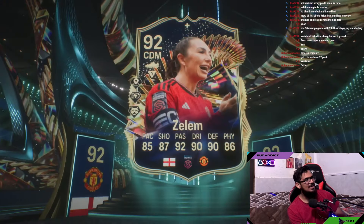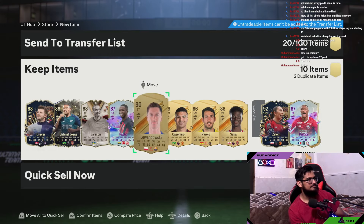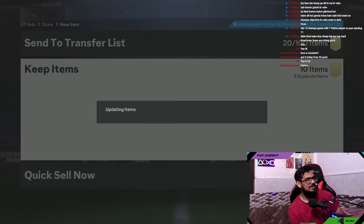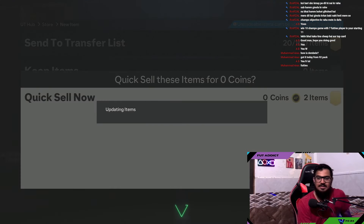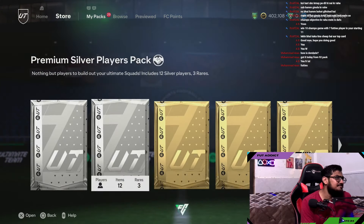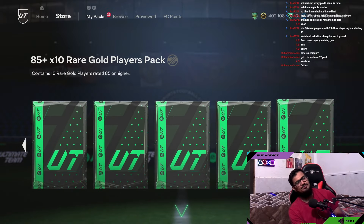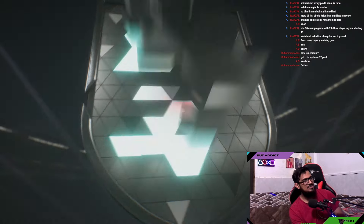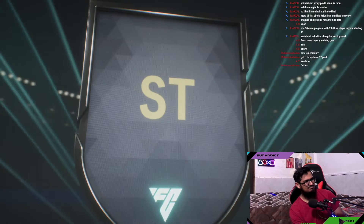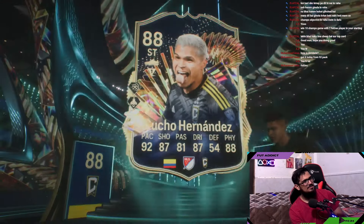Oh, Zelem — okay, two TOTS! Now I can't just craft every duplicate, we need to move on. After this pack we're gonna play some Champs matches. Come on — Footy Son, Footy Son, Footy Son or Lucio... who? Not this dumbass, oh no, that's not good.